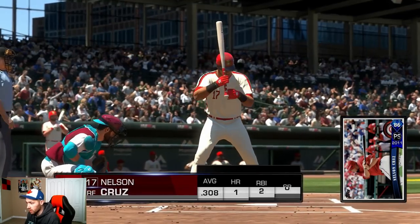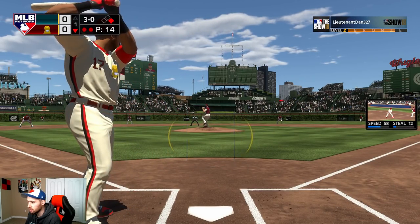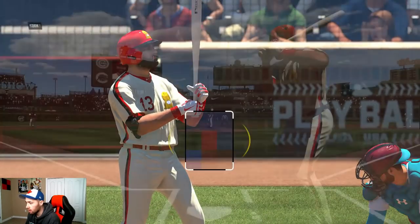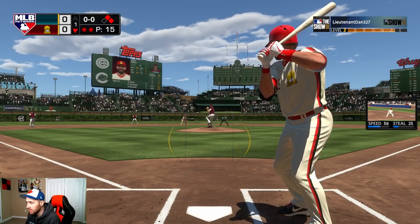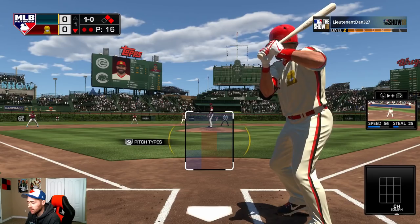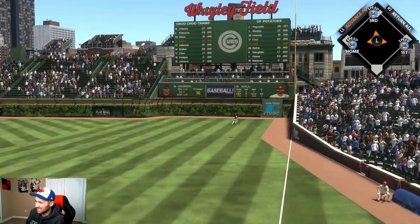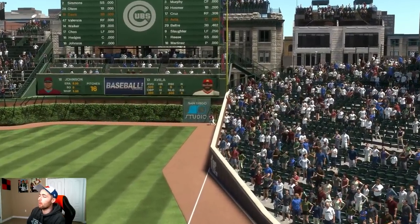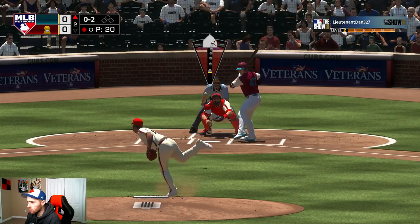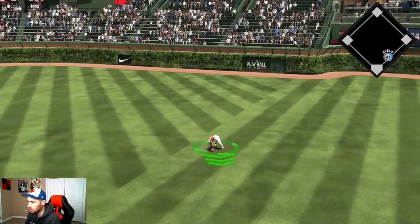Walked him — walked him for Nelson Cruz, who's batting .308 so far. Can't find the zone, 3-0 count. Way out of the zone — he didn't even want any part of Cruz. Come on Avila, something to the gap. He's missed his last seven pitches, and that one was right down the middle. He caught it — good timing on that one. Now I need to sneak a fastball in.